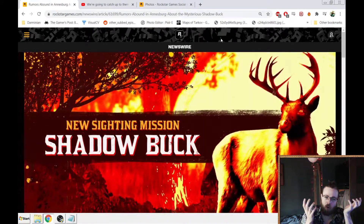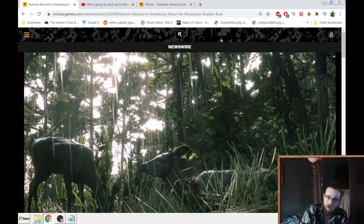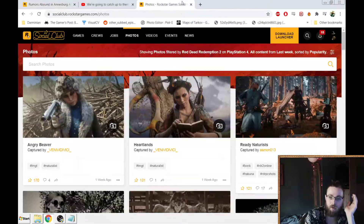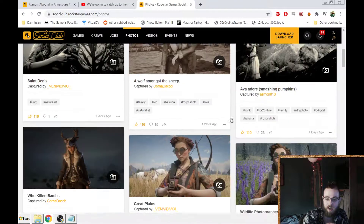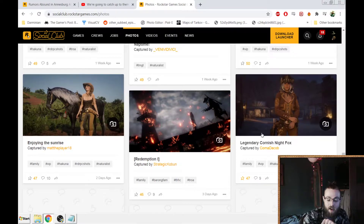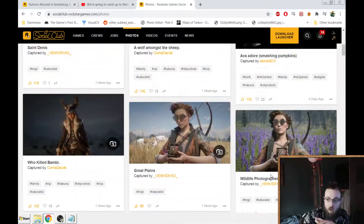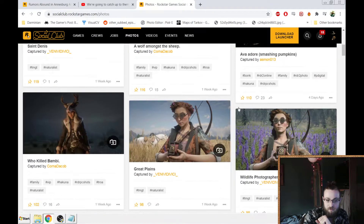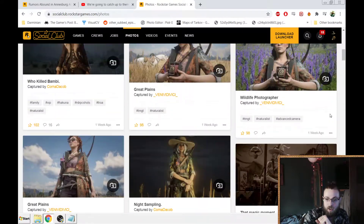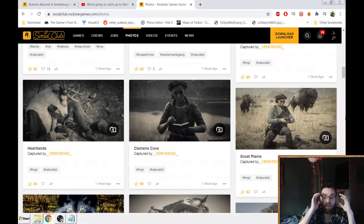The only way you can delete photos in bulk is to go into your system settings — like, come on. Then they put out a competition asking us to use features that they know are garbage and broken. This is a perfect example — this is your naturalist photography competition: you have thousands, if not hundreds of thousands of photos, and what are the top votes? Less than 200, less than 150, less than 120, less than 100. Your top nine photos don't even have 100 votes. I don't know if that's your social media management or what, but you can't even do social media right.